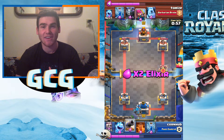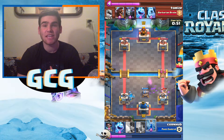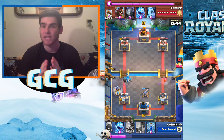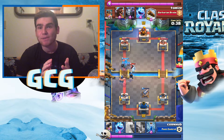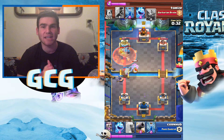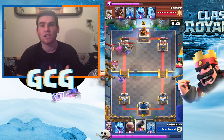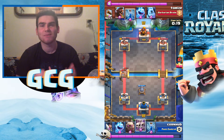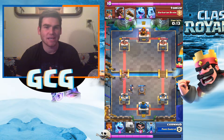We've got another Golem push going. He went with elite barbs, which is a common thing you'll see — when you put down the Golem, the opponent thinks you have no elixir and they push with elite barbs. Get the cannon down, try to get skeleton army down, and if you have an ice spirit, use that on defense to slow down their push and give you time to build elixir. You can see here I went with poison — the Golem is hitting the tower while the elite barbs are getting poisoned, making them super easy to deal with via cannon and skeleton army.